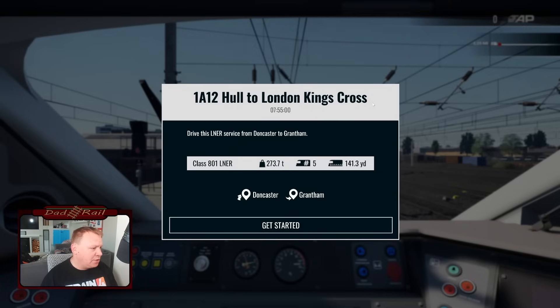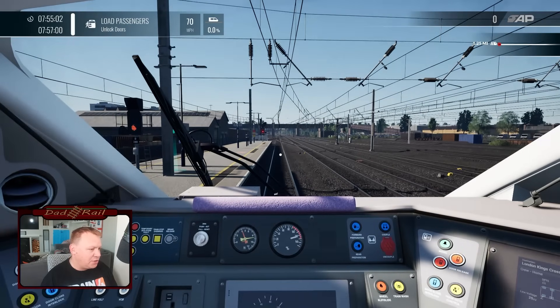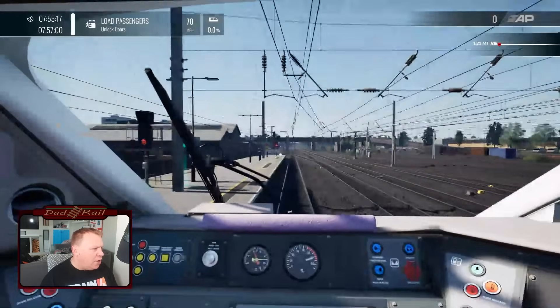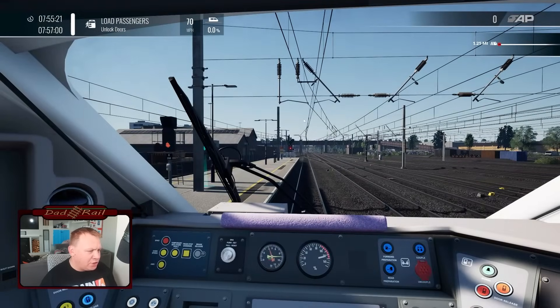So, 1 Alpha 12 — Hull to London Kings Cross, drive this LNER service from Doncaster to Grantham, we are an 801 5-car. The first thing I'm noticing as I load in is a little bit of artefacting in places in the distance — there's a little bit of shimmer. The overhead line equipment, which has been updated with a new rendering method, does look fantastic though.